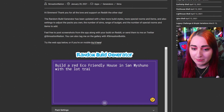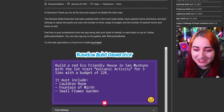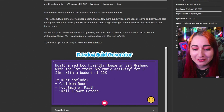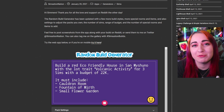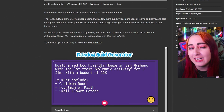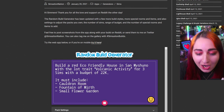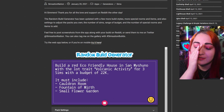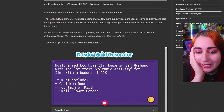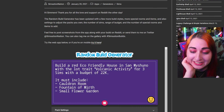All right, ready? Build a red eco-friendly house in San Myshuno with the lot trait volcanic activity for three Sims with a budget of 22K. Red eco-friendly, eh? I don't consider red as much of an eco-friendly color, but I'm sure we can make it work. Interesting. A cauldron room, the fountain of mirth, and a small flower garden. Oh Lord. Okay, well then — this is going to be complicated. And I wanted a challenge, I guess.